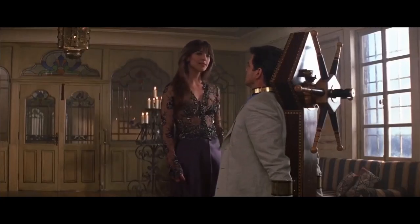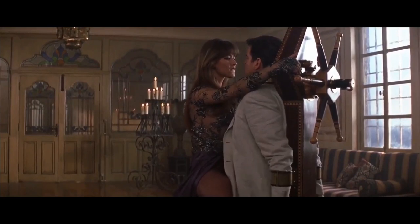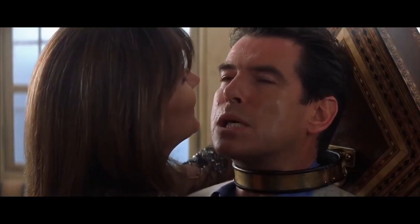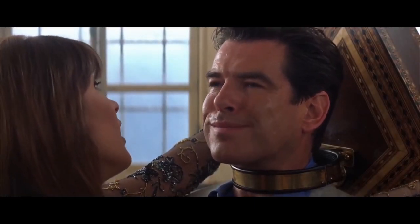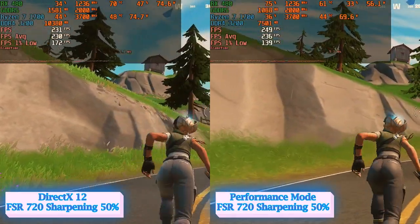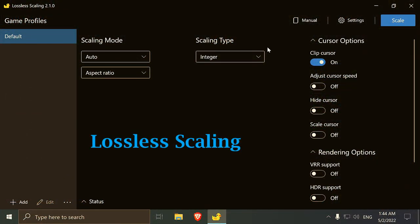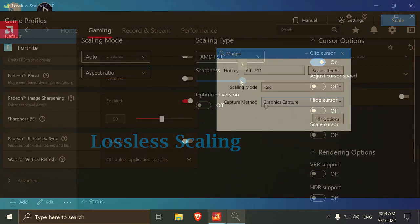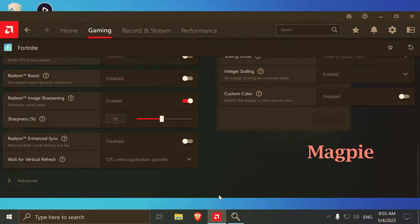With the optimal video settings found, it was time for one last push. In this final comparison between DirectX 12 and performance mode, I implement some unofficial FSR magic tricks, experimenting with two different software tools. The first is called Lossless Scaling, found on Steam for cheap but not free — it includes both scaling and sharpening techniques. The other is free, called Magpie, and while it doesn't offer sharpening features on its own, combined with AMD's Adrenaline software it can do some sharpening in-game.